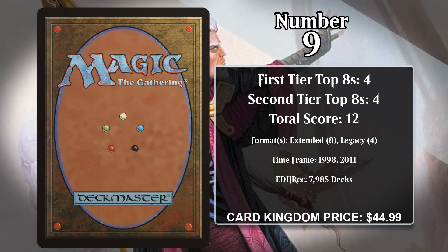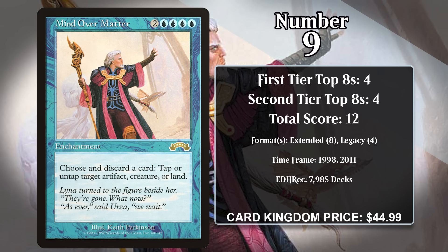At number nine, it's Mind Over Matter. For two generic and four blue, it's an enchantment that lets you discard a card to tap or untap target artifact, creature, or land. This is super powerful, because after you pay to get it in play, you never have to spend mana again to tap or untap one of those permanent types. There wasn't anything super insane for it to do when it first came out in Exodus, but a few months later Urza's Block was released.